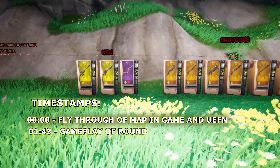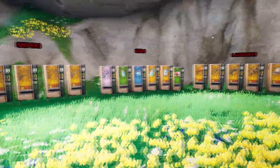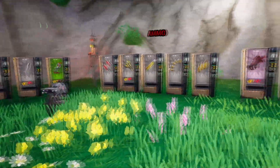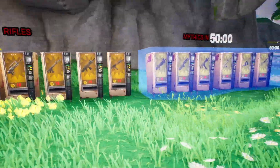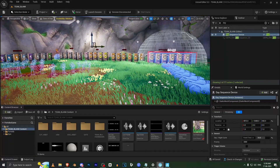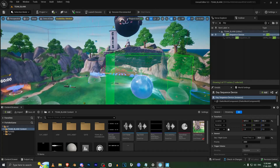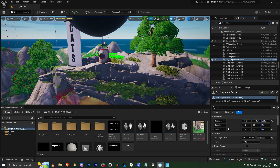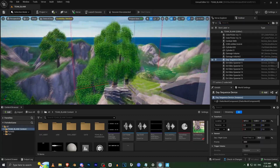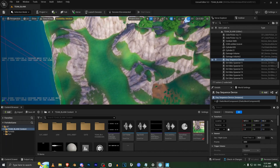Here is the fly-through of the map. I've put time stamps for the fly-through and the UEFN section. We start off with the spawn place, which has a lot of vending machines with all the new items. Going into UEFN, we are going to regularly update all the new items and weapons from the Fortnite updates every Tuesday.